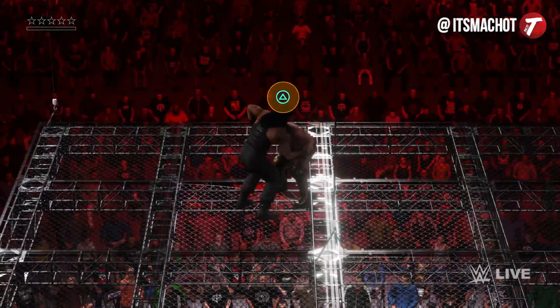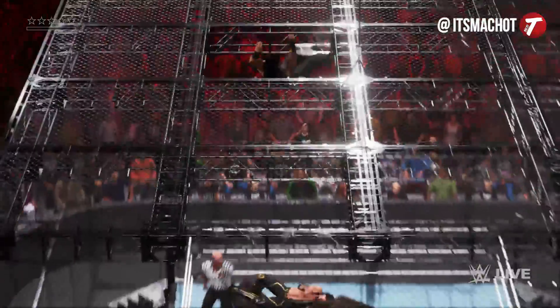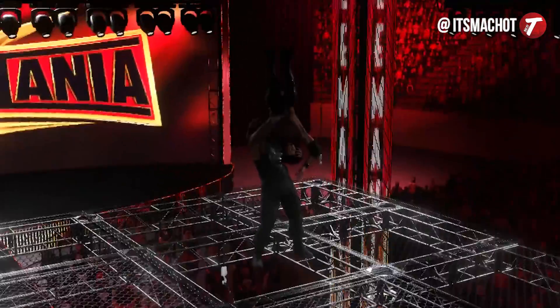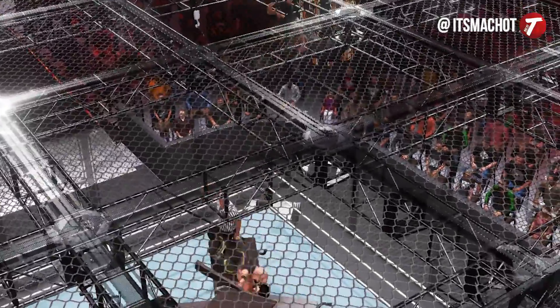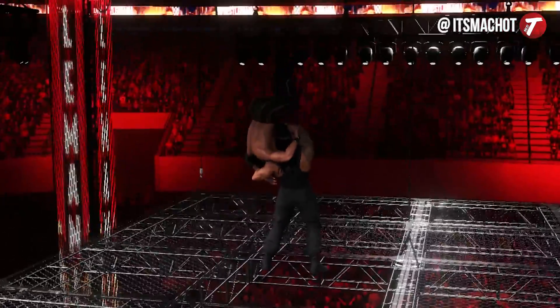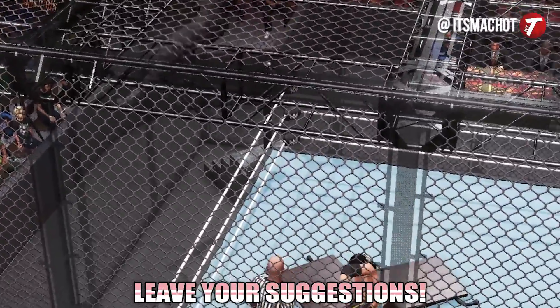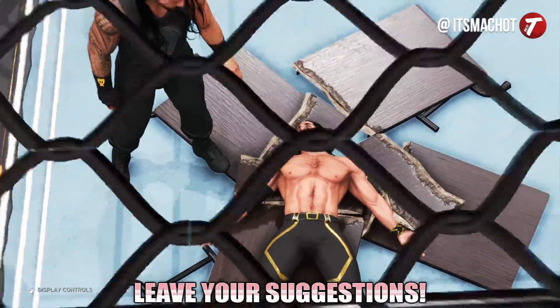The last feature we're covering is a new animation that came with the recent patch, where the table actually breaks correctly when you have tables stacked in the ring and you put an opponent through the roof of Hell in a Cell straight down onto them. This didn't look as good before, so I'm glad they actually did a full animation where the superstar falls right down to the middle into the double-stacked table instead of it looking like a complete mess.